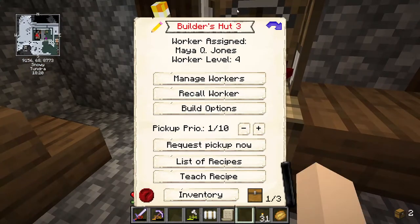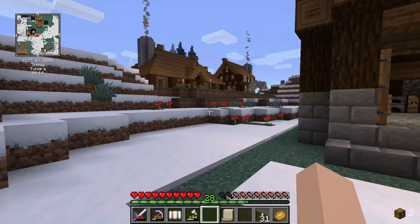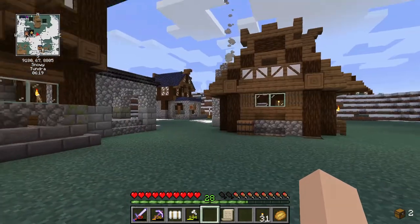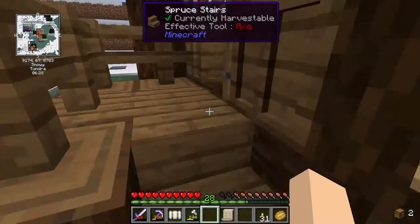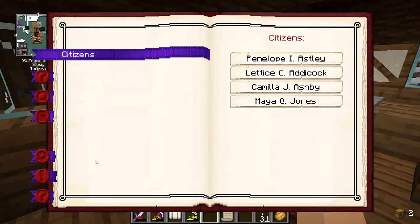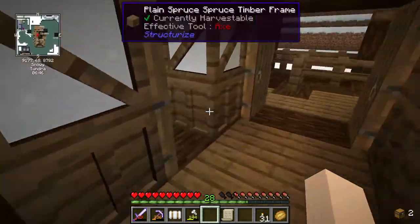This is level three, and this house is a level three as well. Because our original builder Houston Jones died, we don't have any other male citizens - all of the citizens we have here are female. So that could be an issue. I'm not sure what I'd have to do to get a male citizen.